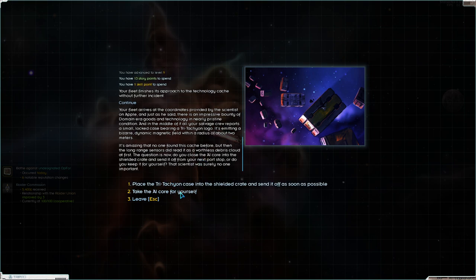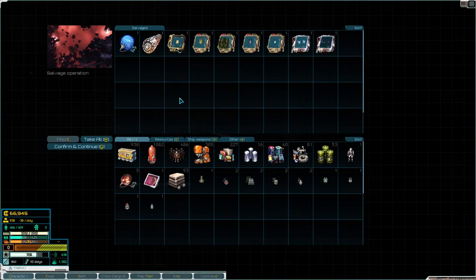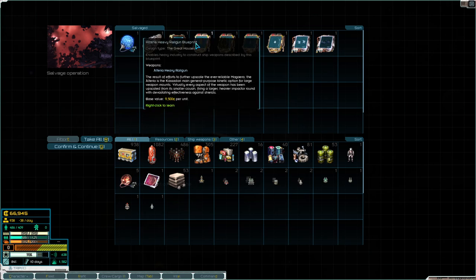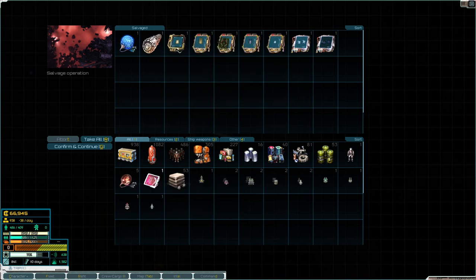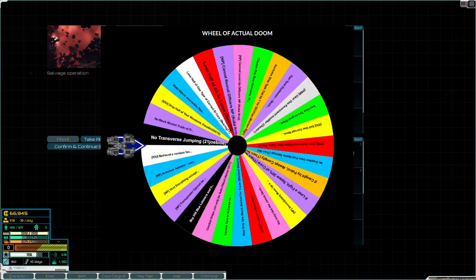We can take the AI Core for ourselves or send it off to the Shield of Crate as soon as possible. Clearly we're going to take the AI Core for ourselves. We officially don't have to give all these to the pirates, because I just gained a level. You know what we're going to do? We are going to go ahead and spin the Wheel of Actual Doom. Pirates — I gained a level before I did that. Just so that we don't have any pirates watching who are actually going to take this: it's time for the Wheel of Actual Doom. We're level 9. Next level is a permanent mod, but not this one. Let's see what we get.